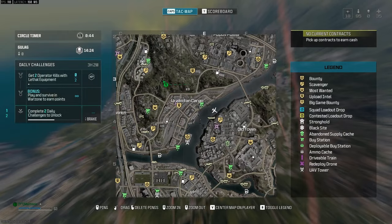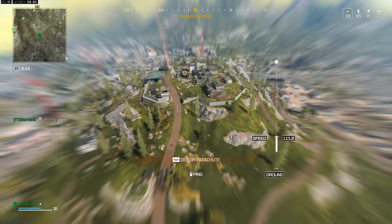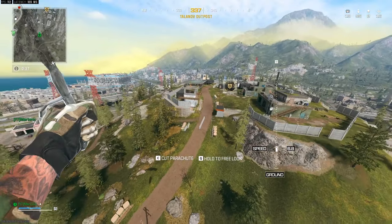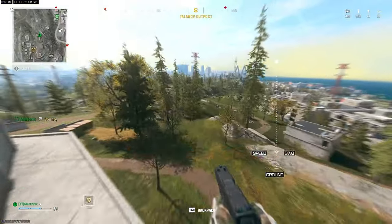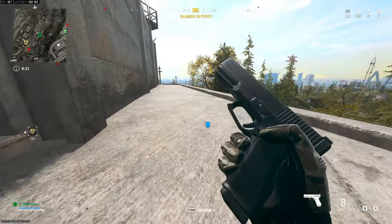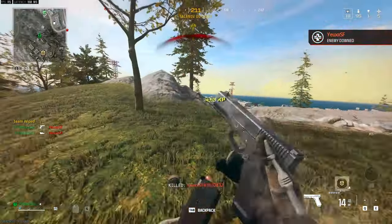Right here I'm picking a landing spot. I normally go for either a bounty contract, a most wanted, or a scavenger. But in this game I decided to go after a bounty to get started. But I noticed a player land down here and they go for the hidden cash — I might have a chance of winning this because they most likely don't have a gun.